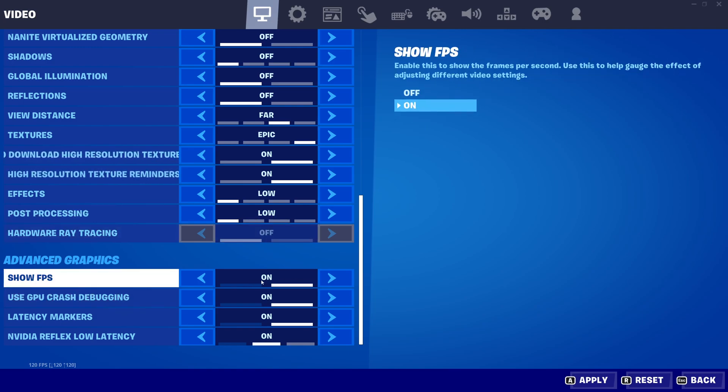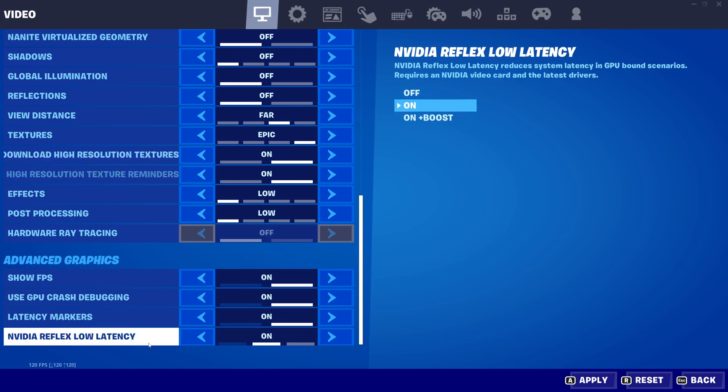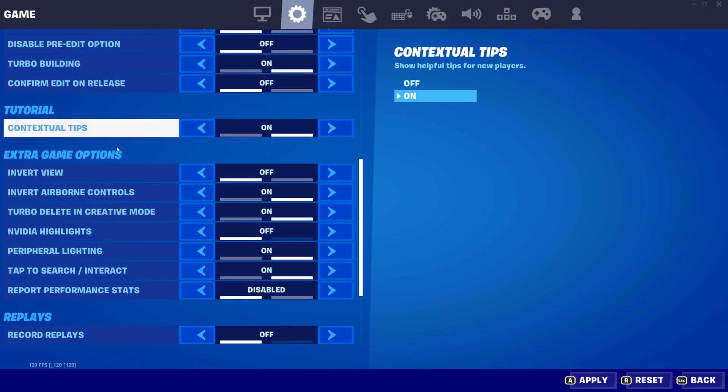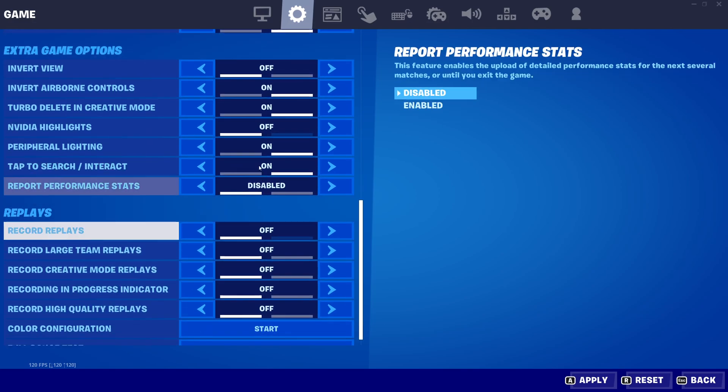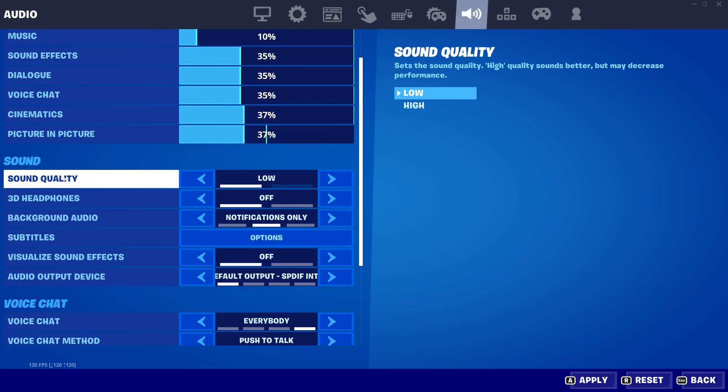In Advanced Graphics, I recommend enabling Show FPS so you can see your frame count and compare when changing settings. Also enable Latency Marker. If you have access to NVIDIA Reflex, enable that too. In the other settings, go to NVIDIA Highlights and make sure it's not running — it can cause issues with overlays and gameplay recording. Make sure all replays are set to off. Also, the sound quality setting: if you have a very old or weak CPU this can affect your FPS, so set it to Low. You can expect a 3–5% FPS increase on older Intel hardware like Core 2, so it can be surprisingly impactful.